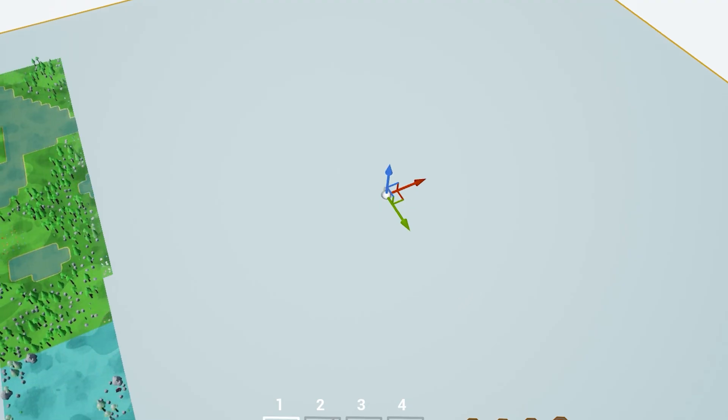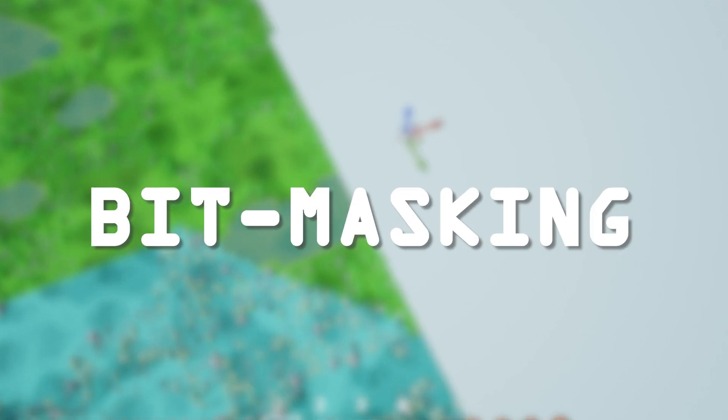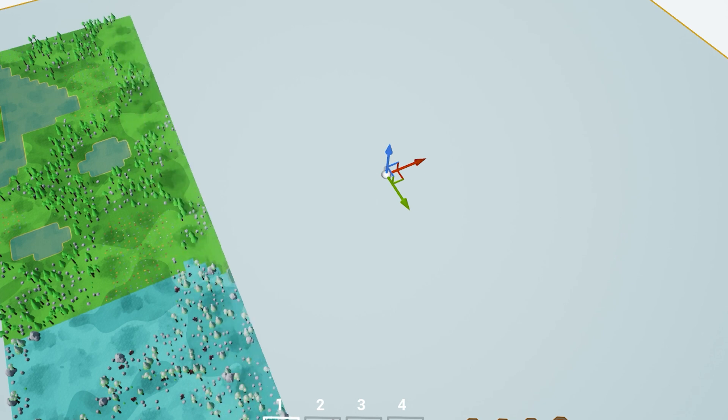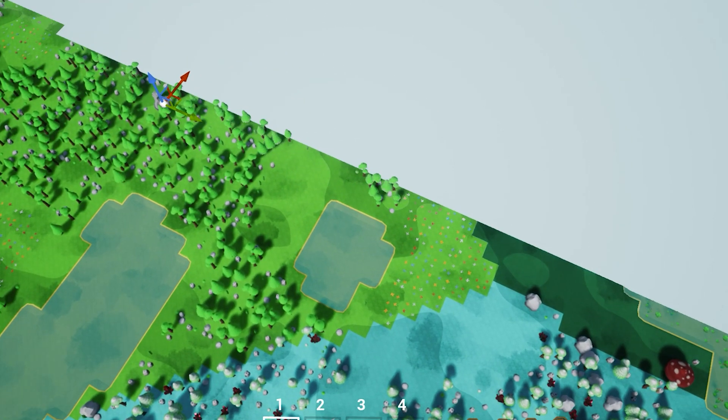I'm using this algorithm to generate smooth transitions from land to water. For the mountains I'm using something called bit masking, which is basically auto-tiling that most game engines use for 2D tile maps. I'm really happy with the new world generation because I now have full control over everything — from where the mountains and water can be generated, to where forests grow, where there are rock clusters, flower fields, and so on.